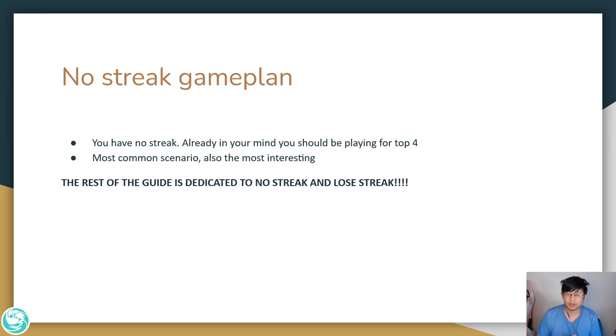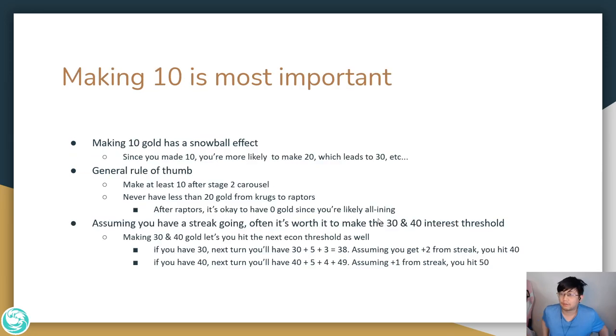With no streak, your econ is in shambles and you should be playing for top four. Making 10 gold is the most important interest threshold — making 10 means you're more likely to make 20, which means you're more likely to make 30. You should always make 10 after stage two carousel. For the rest of the game, never have less than 20 gold from Krugs all the way to Raptors. If you have 20, stop rolling. If leveling would put you below 20 gold, you probably shouldn't level — that's a very good rule of thumb.